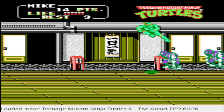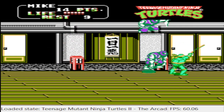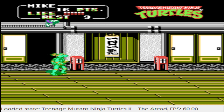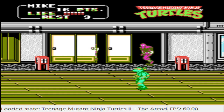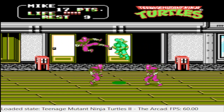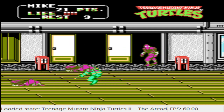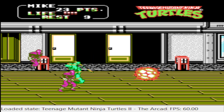Yeah, they hop around and throw knives at you. And if you're underneath them, they can throw them straight down, so it can get kind of tricky. We've got enemies coming out of the woodwork. And the purple, pinkish-looking ones — they jump around and they can jump and kick you.